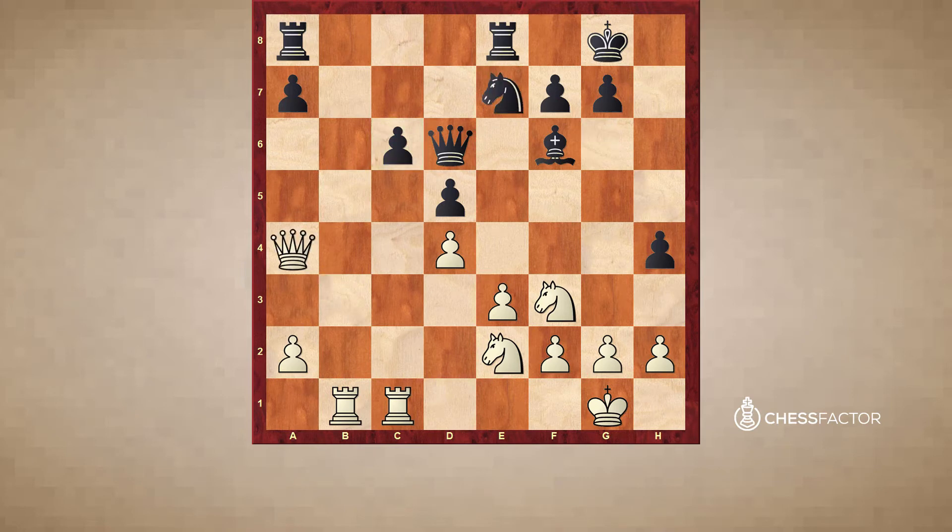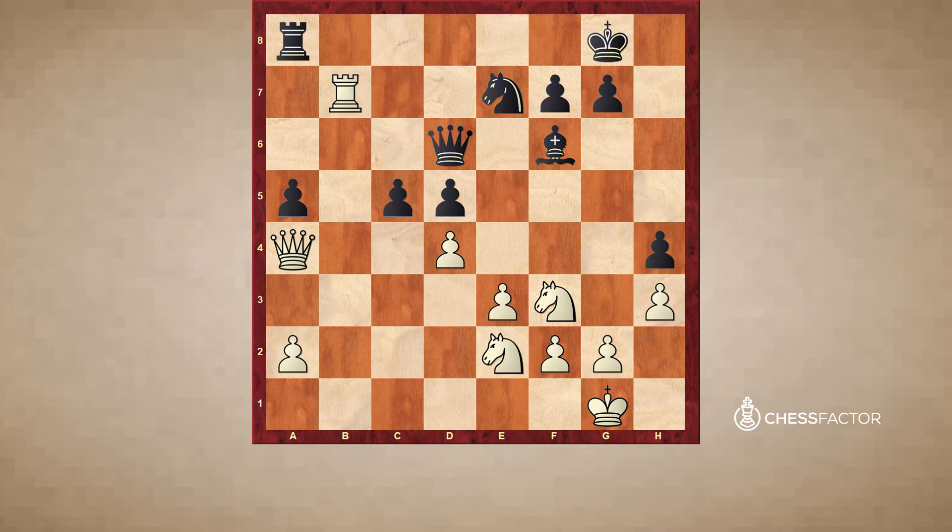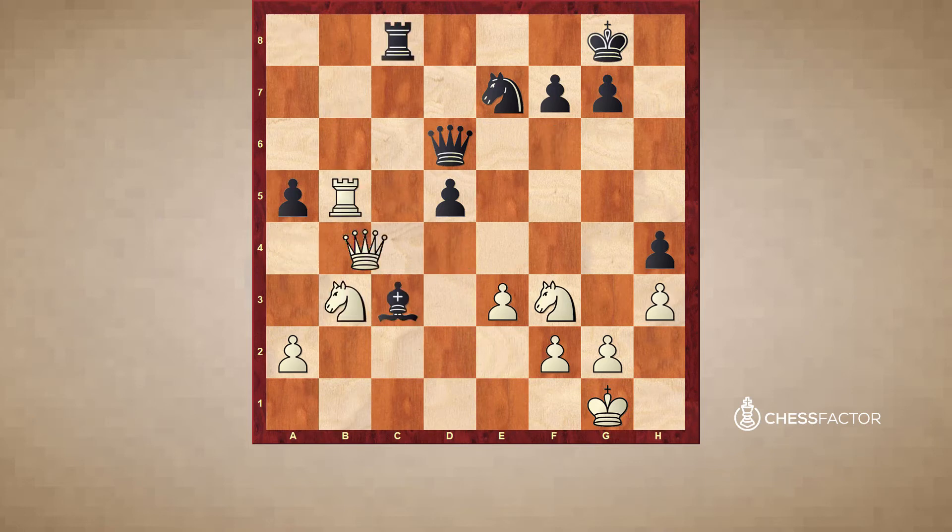Qa4, Ne7. Perhaps Qa6 was best, not allowing any counterplay and stopping any a5 idea, then going Rb7. But Smyslov played Rb7, a5, h3, Rb8, Rb1, takes, takes, c5 — a little bit of counterplay — Rb5, takes, takes. White is still better.